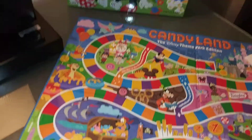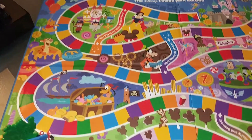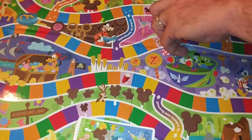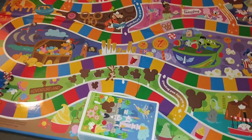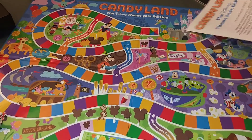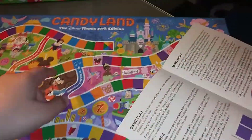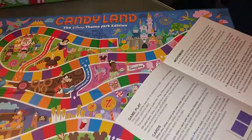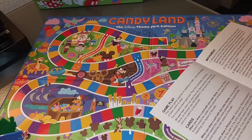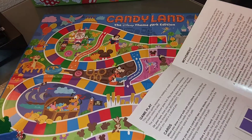The only backwards space is this star space. There's one space at the very end that has all of them. I guess you have to get the exact amount to get to the castle. If you're the first person to reach the multicolored rainbow space at the end of the path, you've reached the castle and have won the game.